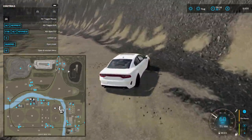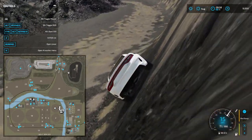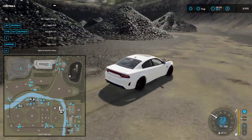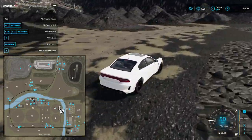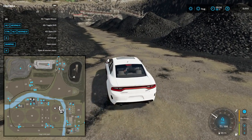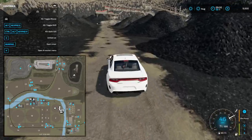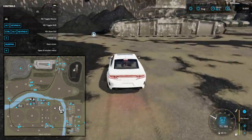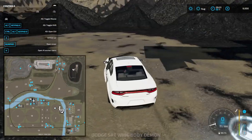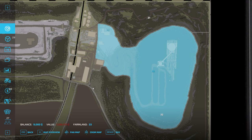Oh dang, alright, I like this! I'm guessing all these piles are scoopable. What's this down here — there's a blue dot. Maybe I can fill a trailer here.